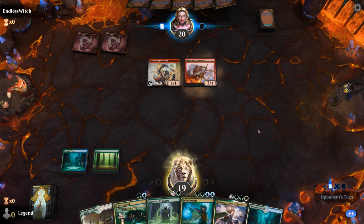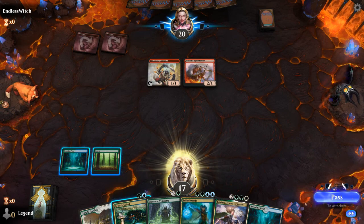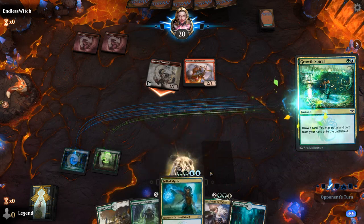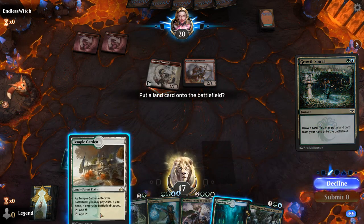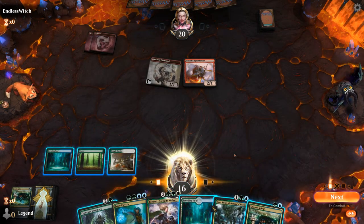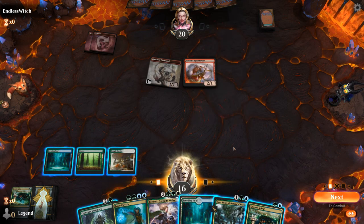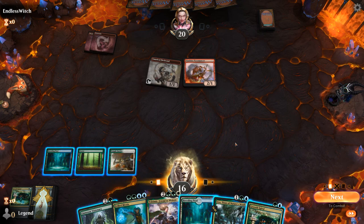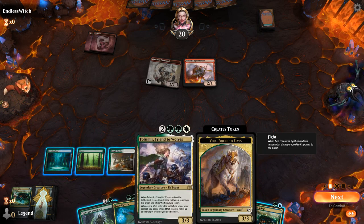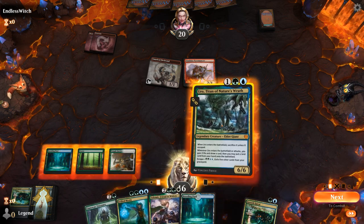I've got Thragtusk and Uro, so those are excellent against a burn deck. There we see the Pyromancer — mono red aggro confirmed. If I want to keep up a Mystic I'll probably have to shock myself, which is maybe not the best idea. Instead I can play Uro, or I can play Visionary which blocks the Firebrand, and if it eats a removal spell it's not too bad. Playing Uro — if I find a land I can guarantee Tolsemir next turn, which looks pretty great on this board. So let's Uro instead.